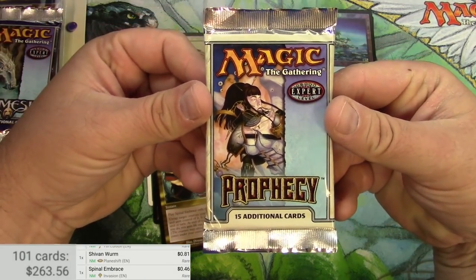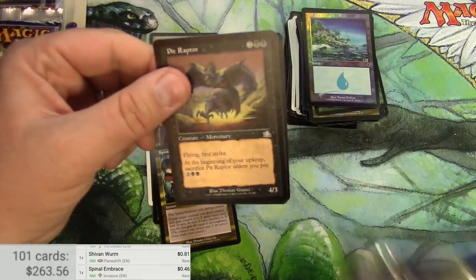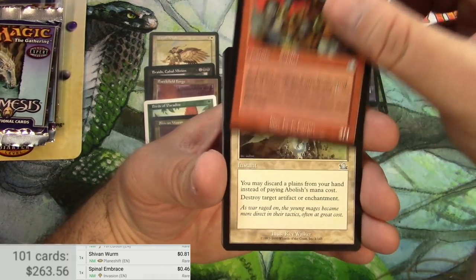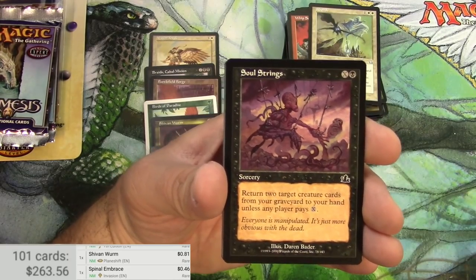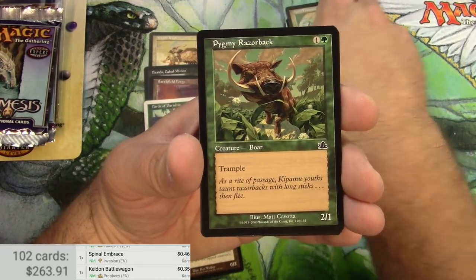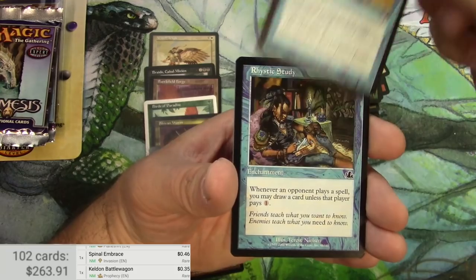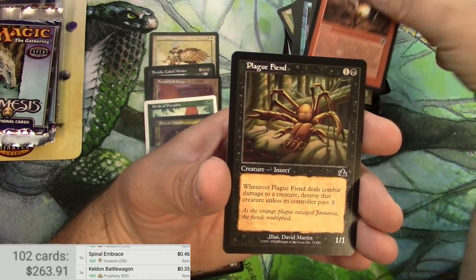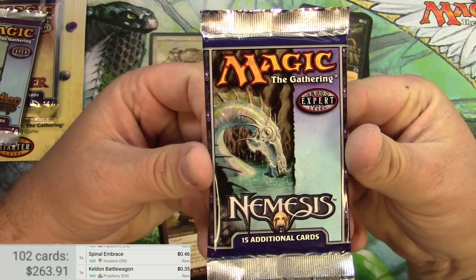Prophecy up next — looking for a Rhystic Extension. Steady on the commons first: Pit Raptor, Whip Sergeant, Abolish, Keldon Battle Wagon — 35 cents — Aura Fracture, Spore Frog, Withdraw, Rhystic Study — very nice — Steed, Rhystic Lightning, and a Plague Fiend. I'm just scanning the rare, but I will go back and get the Rhystic Study.